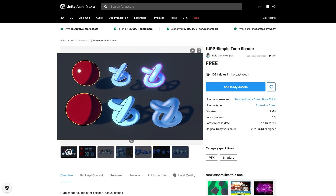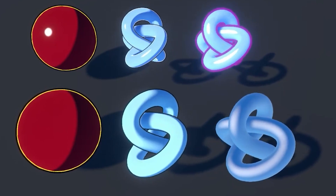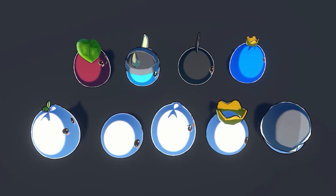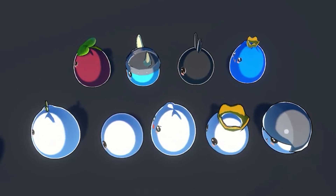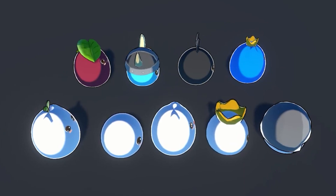Starting off with a really nice looking Toon Shader. There are tons of tutorials out there where you can learn how to build this kind of thing, but having a simple free package makes it so much simpler. Personally I'm always a fan of Toon Shaders — it always makes the game look really interesting regardless of what assets you use, so if you want to make your games a little bit different, this is a really easy way of achieving that.